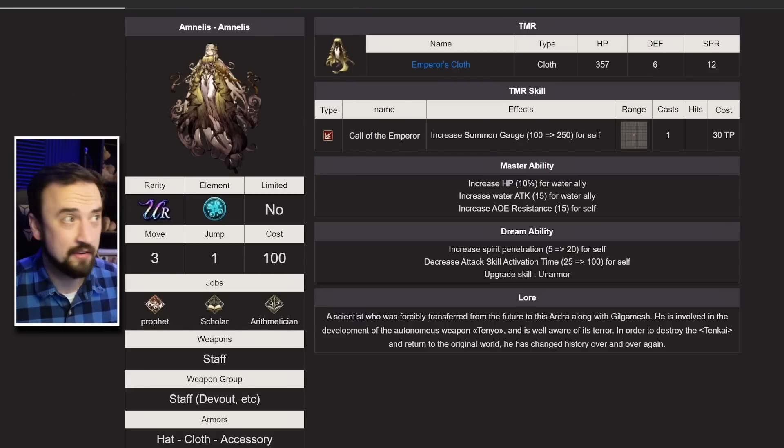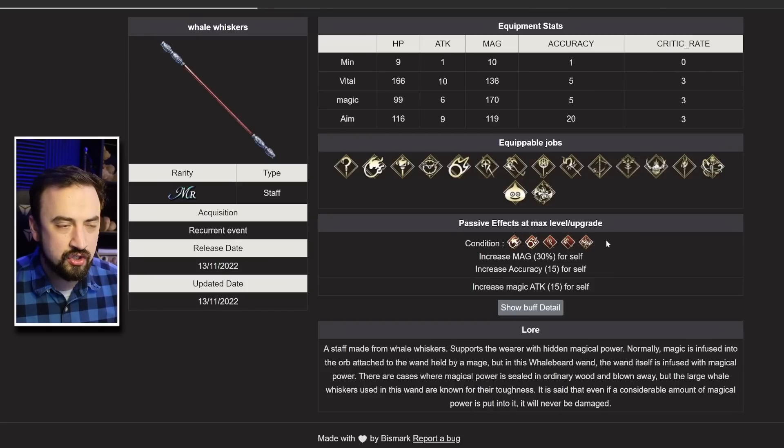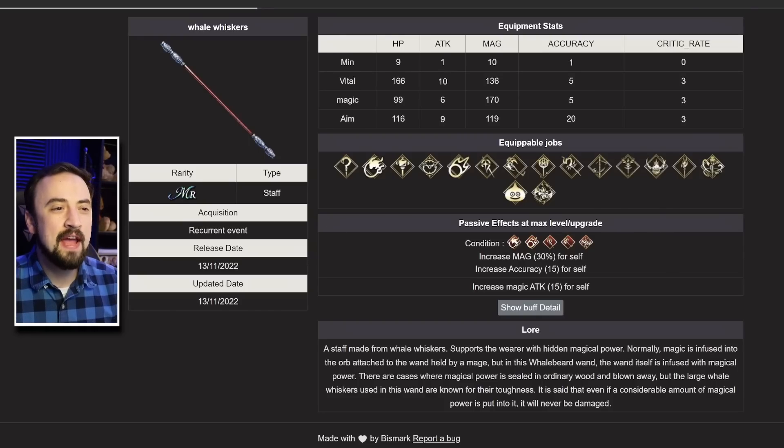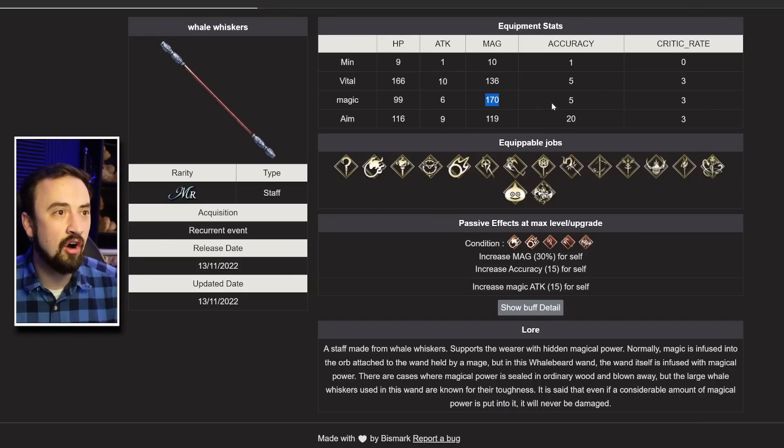Let's look at her staff — or anybody's staff — because holy cow, this thing is nuts. If you are a black mage, staff mage, Sakura, Sorceress, Fina — any of those mage classes — you get 30% magic and 15 accuracy. Holy moly, that's good. And it has 15 magic attack up for everybody. That means an accuracy build is a viable option here: 20 plus 15 gives you a 35-accuracy wand, which opens up your other slots. Alternatively you can build the magic version with all that magic on the stick.